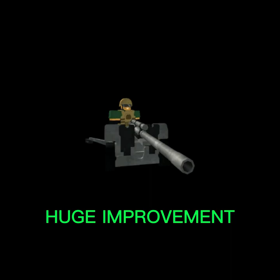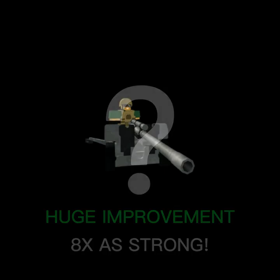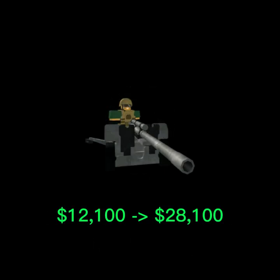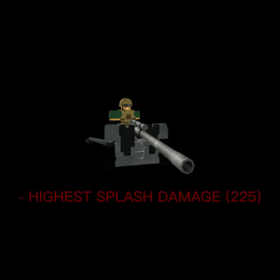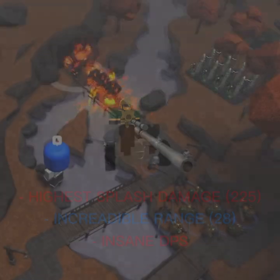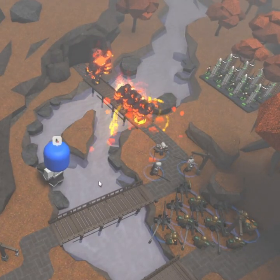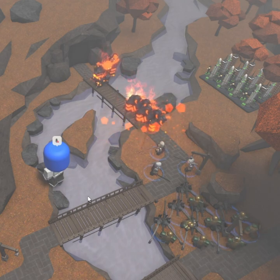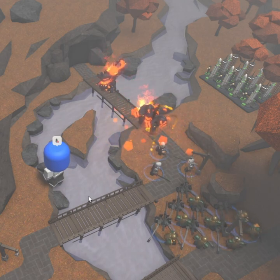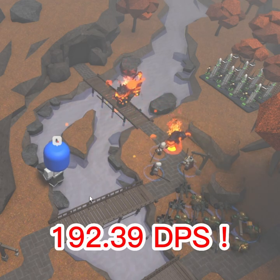This is a huge difference — the new Rocketeer is almost 8 times as strong as before. So have these new buffs made the Rocketeer actually viable? The Rocketeer's price was more than doubled. However, I think its new stats make up for that. It has the highest splash damage in the game, incredible range, and its DPS is insane. Now I know 64.13 DPS doesn't sound like a lot, but remember, the Rocketeer is a splash damage attacker. If the Rocketeer is hitting at least 3 enemies per hit, it has an insane 192.39 DPS.